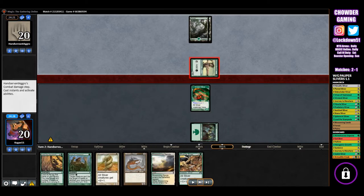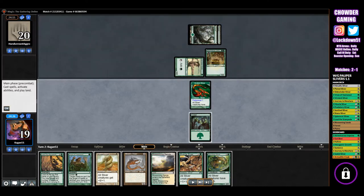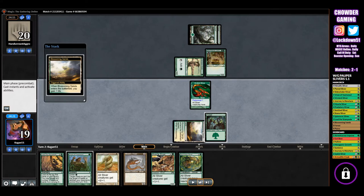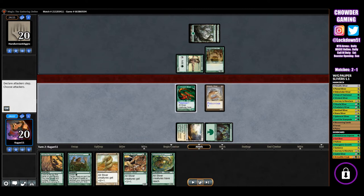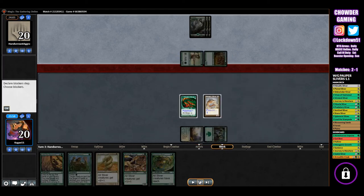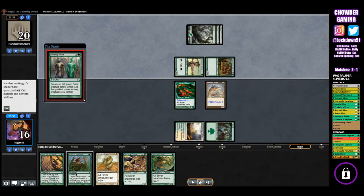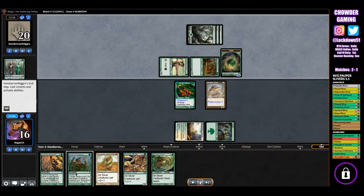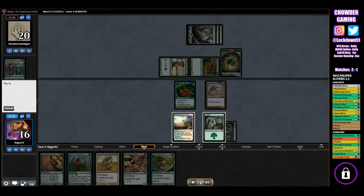They go to attack — we're obviously not going to block here. When I see the other creature come down, I realize it's not elves, it's more of a stompy deck. I take the opportunity to put down Blossoming Sands and go into Metallic Sliver. Not going to attack — waste of an attack, we've got to get our lords out first. Then they play Miming Slime, creating a 3-3 ooze, which is a big creature we need to deal with.